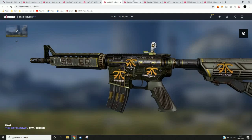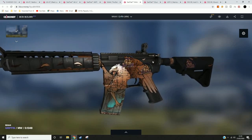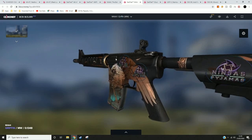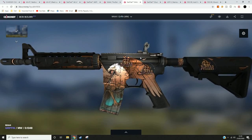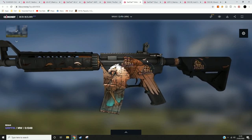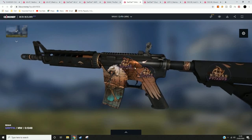The next gun on the list is the M4A1-S Griffin in Minimal Wear. As you can see, I stuck some Ninjas in Pyjamas Holos on this because, when they're at an angle, they look brown, which matches the brown of the skin. And also they're holos, so they change colour — which is great. All these guns I use in gaming are my favourite guns.